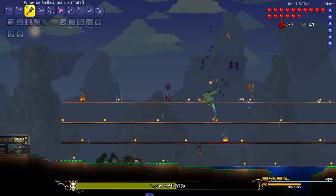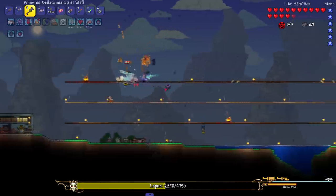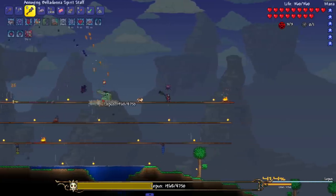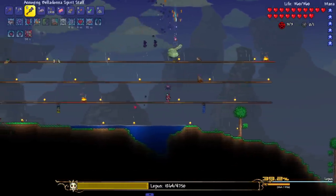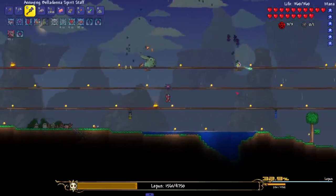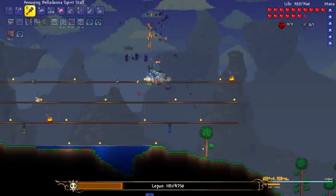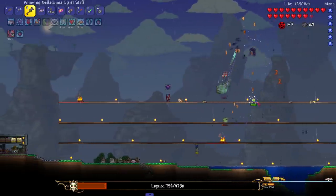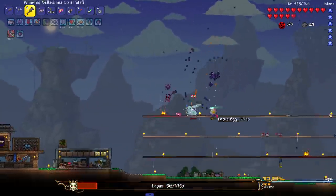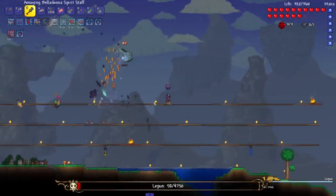Leapus can get a little scary — it can land on us, summon like three of itself, so we gotta make sure we destroy the eggs. It's got a little ground pound which does do damage. Let's rock triple Belladonna because the Hermit Crab fell down a platform and isn't helping. Platforms seem to be Leapus's weakness. This fight is nice and simple — if you don't let any eggs respawn, you're chilling.